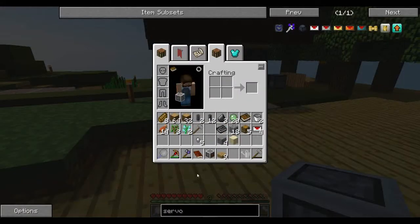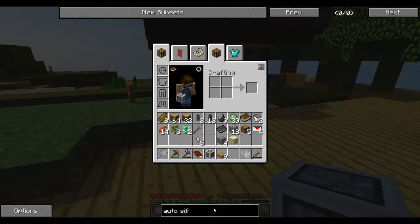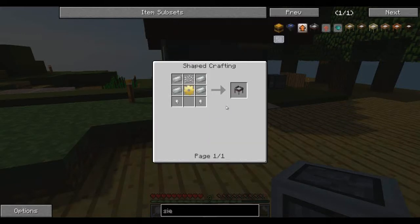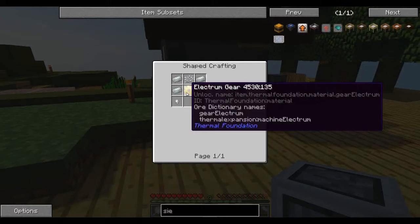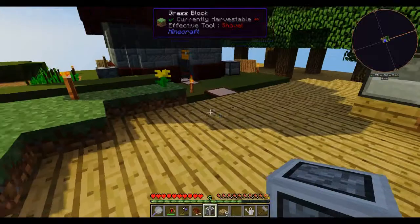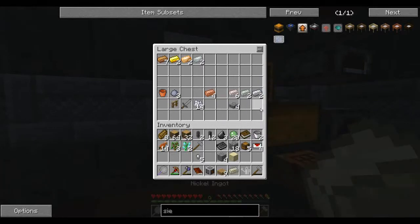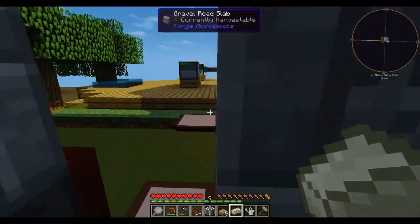The auto sifter is something that I think can really help us out here. It's the automatic sieve — we're going to need some invar and an electrum gear. Silk mesh is easy to make. Invar, if you remember, is two parts iron, one part ferrous — which I believe is also nickel. I have one nickel here and two iron, and I already have two invar in there — perfect.